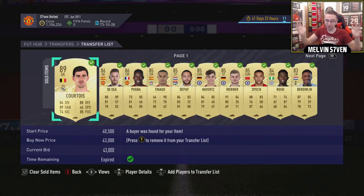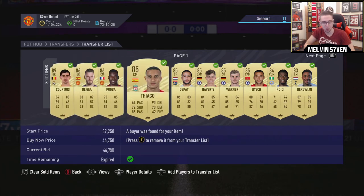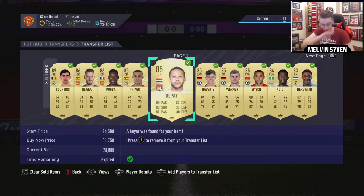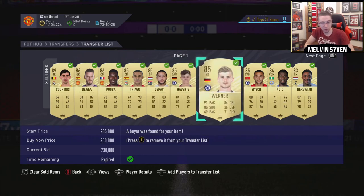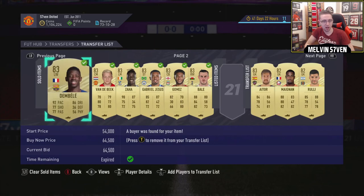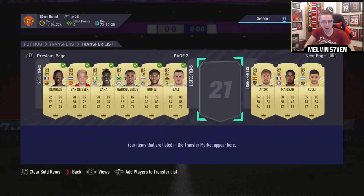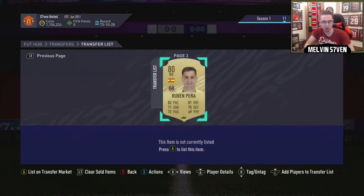After my ridiculous pack opening — if you haven't seen it, it's on the channel. That is the best pack opening I've done in God knows how long, certainly on FIFA 21. After that, I decided to sell a lot of the players. Courtois, De Gea, Pogba, Thiago, Memphis, Havertz, Werner, Zayic, Ndidi, Bergwijn, Dembele, Van der Beek, Zaha, Gabriel Jesus, Joe Gomez and Gareth Bale have all been sold.